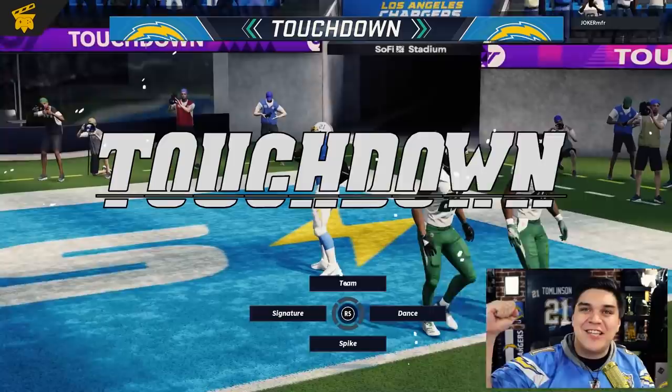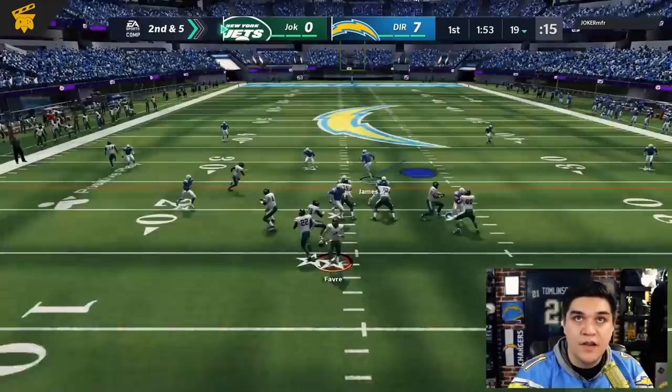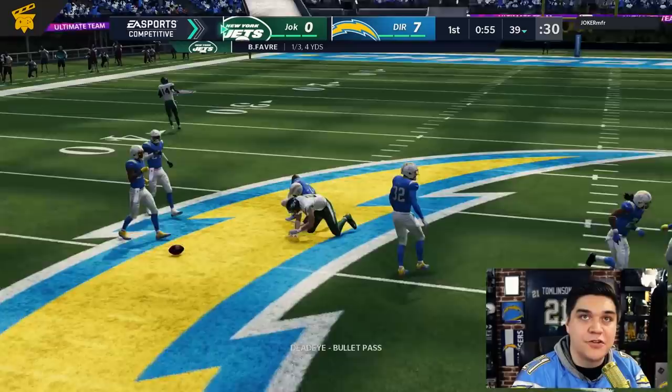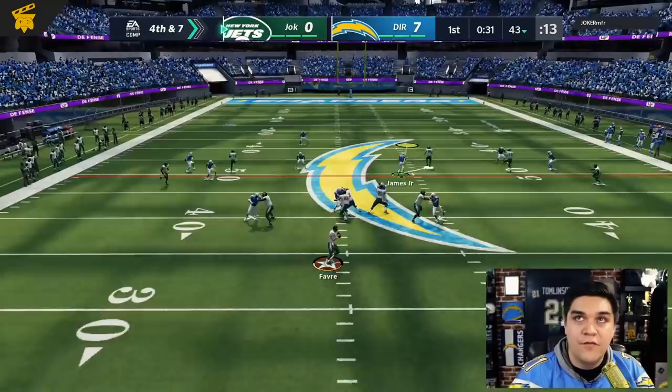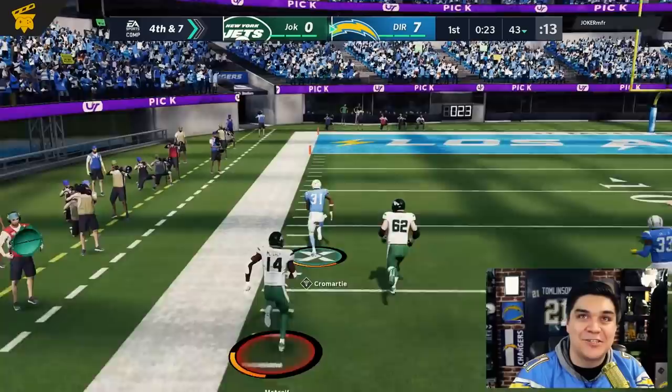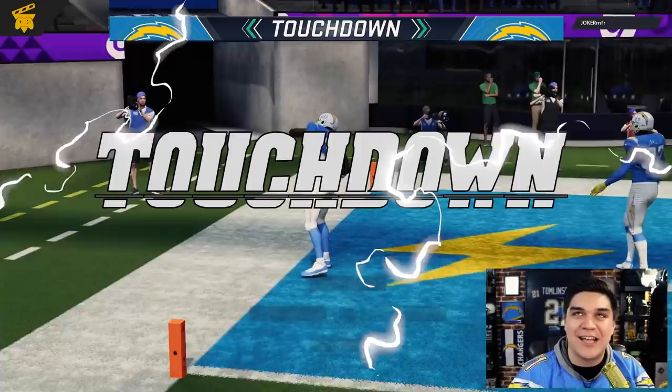LaDainian Tomlinson — oh it feels so good to say that again. Second and five, he tests underneath, jukes a couple of times, gets the first down. Second and eight, nice user there by Mills. Third and ten, nothing open. Fourth and seven — that should be picked off by Antonio Cromartie! Cromartie's going to take it back — should we six it? I think you should always six it when you've got the ball in Antonio Cromartie's hands. That might be a GG. Later, bruh.